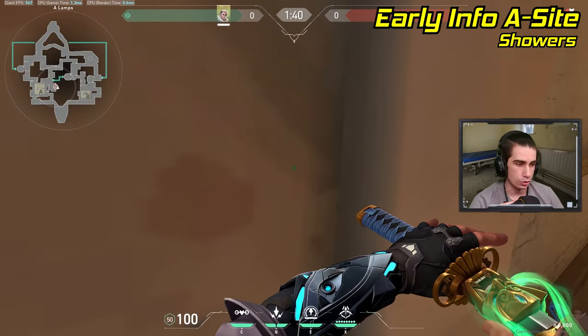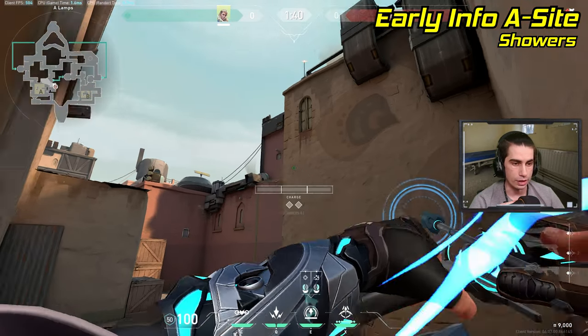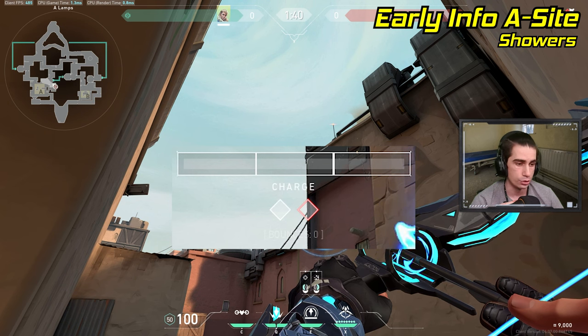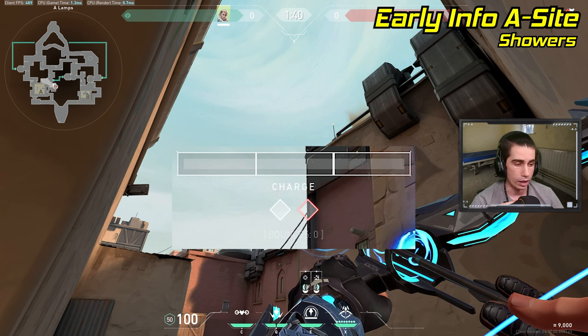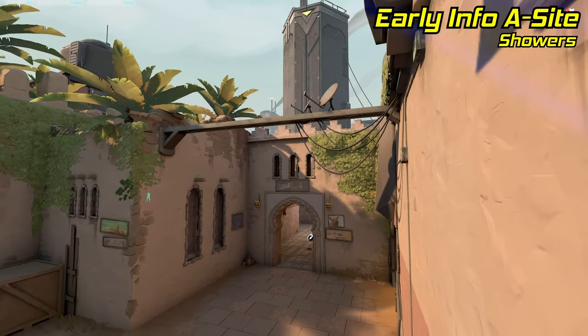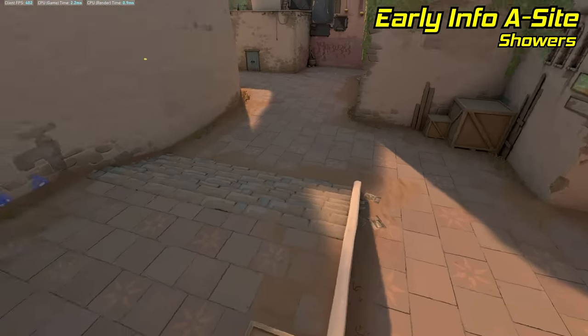To reveal showers, stand right in this corner outside of lamps, turn around, pull out your recon, and line up the bottom corner of the right diamond under your charge bar where this bottom wire meets this wall. Then just do a one-charge arrow, and the arrow will fly to outside of showers and reveal anybody standing there.